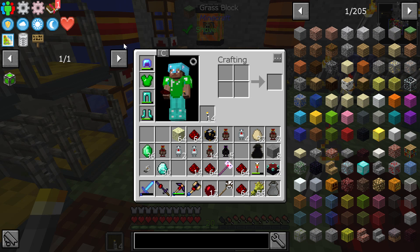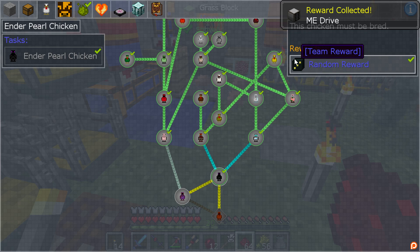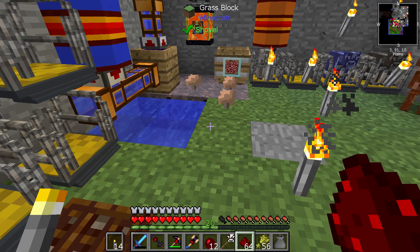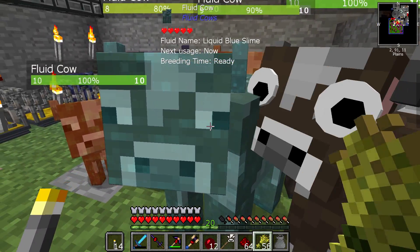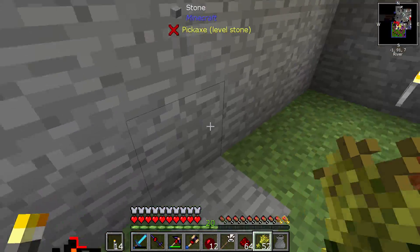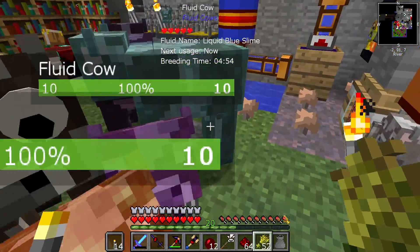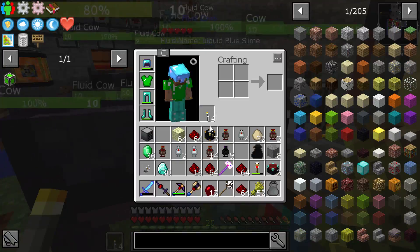Let's go look at the cows. What can we breed? We got an ME drive for that. We're looking for a blue slime with obsidian — can we do that? Liquid blue slime and molten obsidian — make a baby. I think that created what we needed.